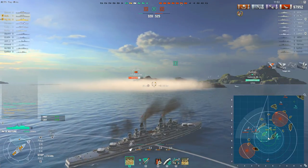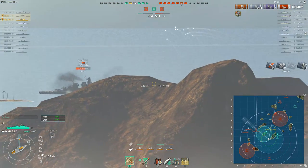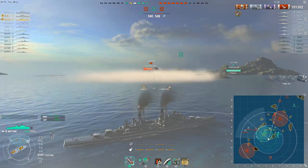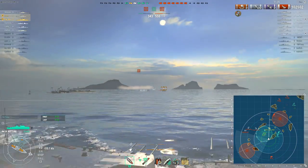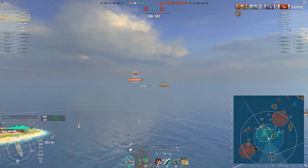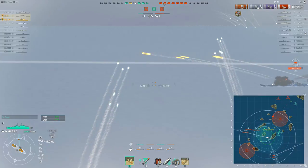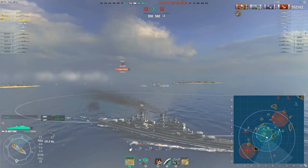There might still be some cruisers around with torps, but none close enough to be a worry. The Fiji wasn't in range either. This position isn't bad all around because the little islands of this atoll screen the cap, making dropping torpedoes a bit tricky. The Ibuki has been scared off — there's a Nürnberg all the way in the south — he's not worth chasing after; that would be a waste of time.